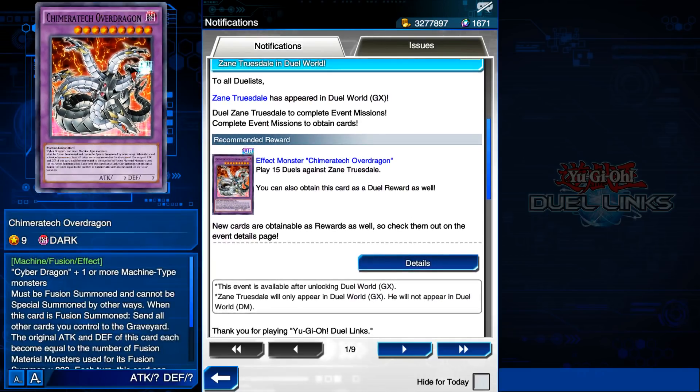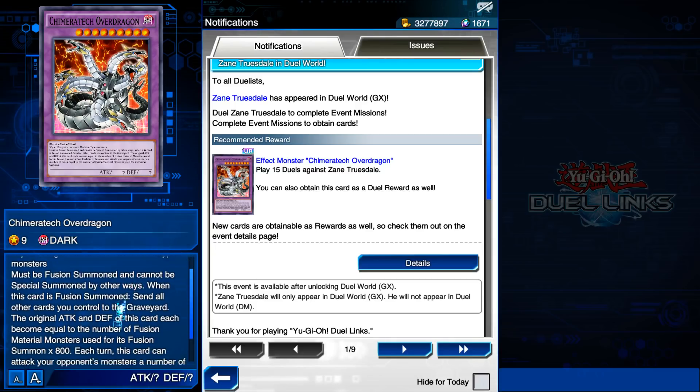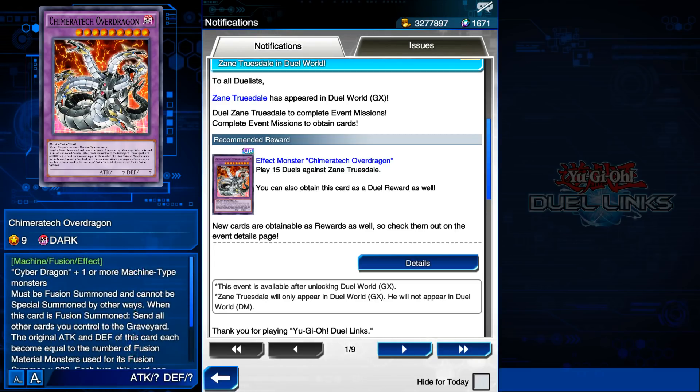So if you play against him, you'll get a free copy of Chimeratech Overdragon, which is a pretty cool card. It takes a Cyber Dragon or one or more Machine-type monsters, must be Fusion Summoned and cannot be Special Summoned by other ways. If this card is Fusion Summoned, send all other cards you control to the Graveyard. The original attack and defense of this card each become equal to the number of Fusion Material Monsters used times 800. Each turn this card can attack your opponent's monsters a number of times equal to the number of Fusion Material Monsters used.